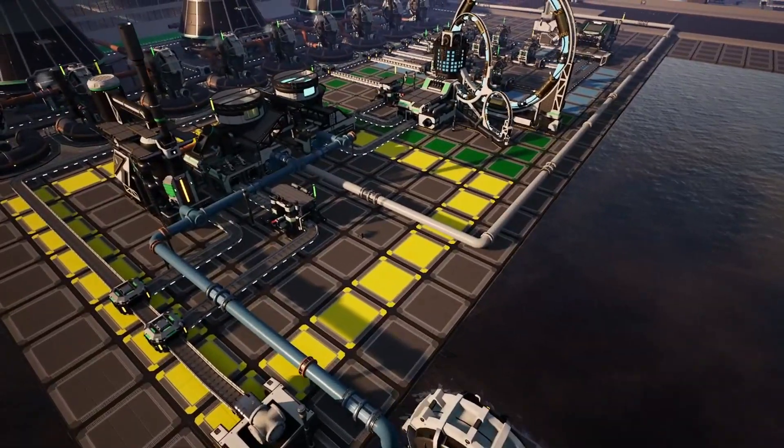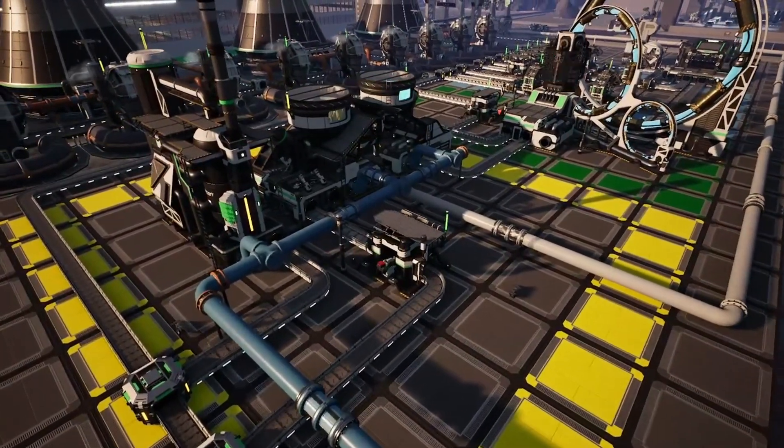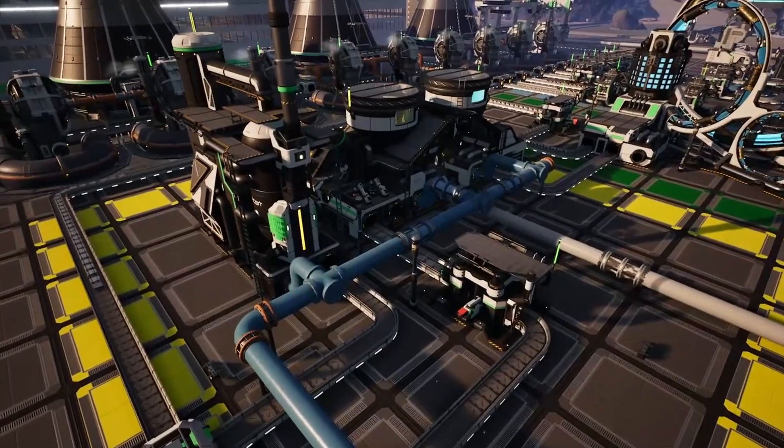We'll be breaking the build down into three sections. The first will be producing our non-fissile uranium. This is going to require two blenders, a constructor, and a refinery.